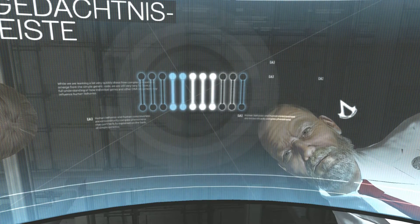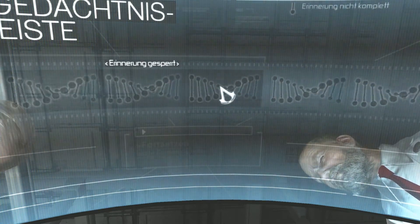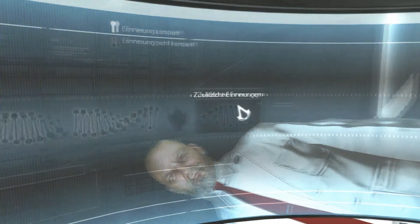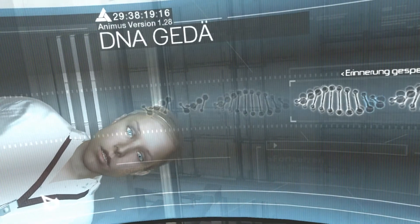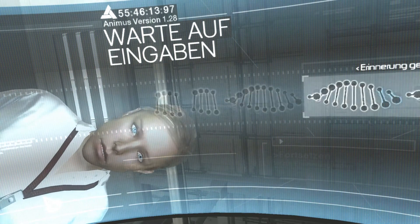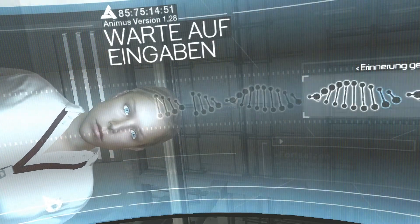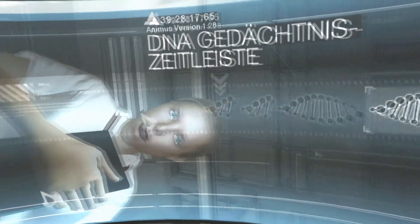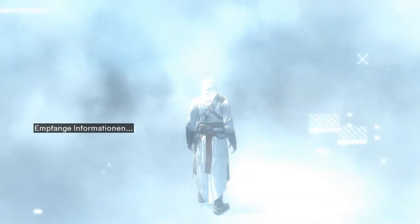Die Erinnerungen unserer Vorfahren. Und der Animus lässt Sie diese DNS-Daten dekodieren und lesen? Exakt. Aber es geht nicht – das ist die Erinnerung, auf die wir zugreifen möchten. Wenn wir versuchen, sie zu aktivieren, zieht sich Ihr Geist zurück. Ihnen fehlt das Vertrauen, in den Körper Ihres Ahnen zu schlüpfen. Sie wurden aus der Zielerinnerung gestoßen. Wir müssen hier anfangen. Ich lade jetzt das Einführungsprogramm.